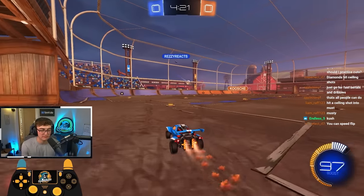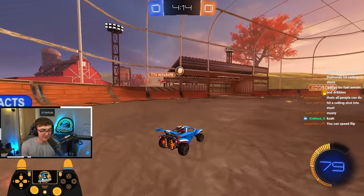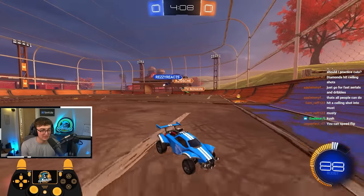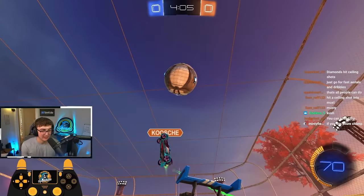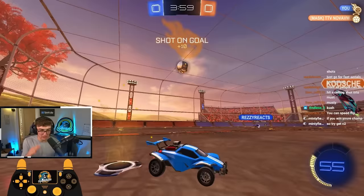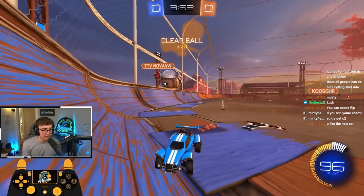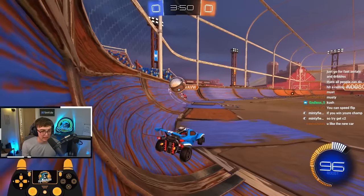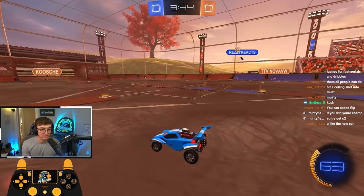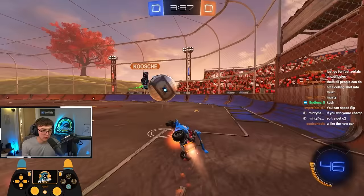I'm just going to toss the ball high and make it awkward. If you have mechanics you can do more, but I'm going to assume you don't. I'm going wide here — my teammate was confusing me about whether he wanted to go, and that's just going to make a really awkward play overall. We'll get corner boosts and wait back. People just go for air dribbles and boom the ball all the time — I just don't get it.